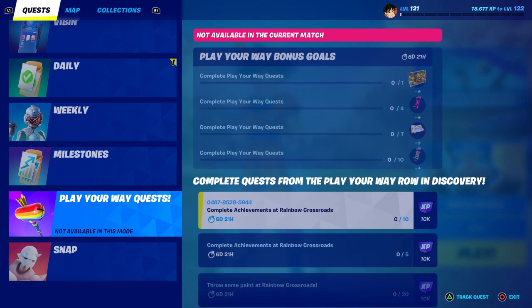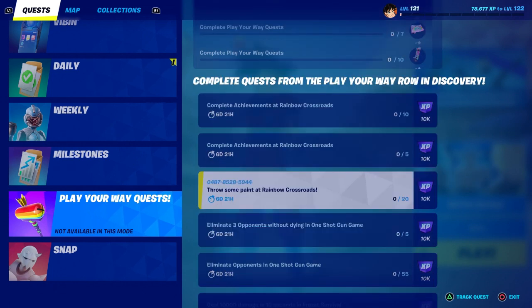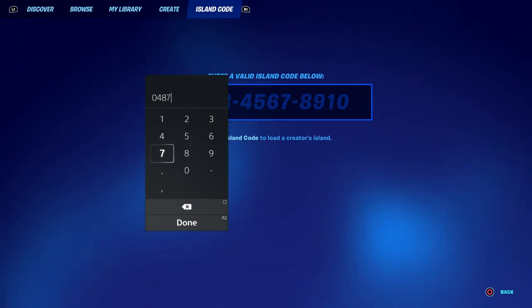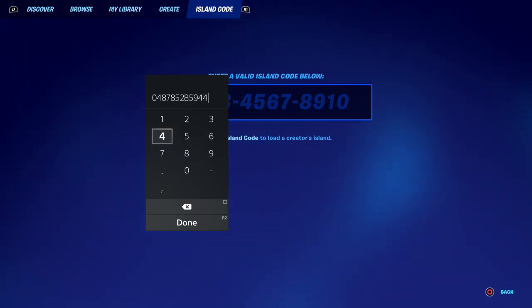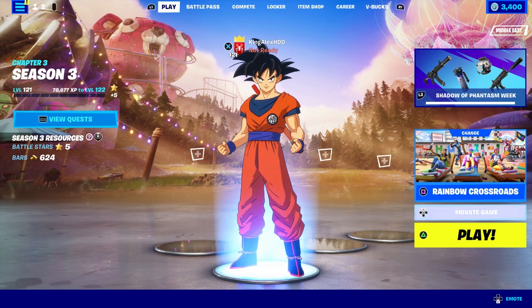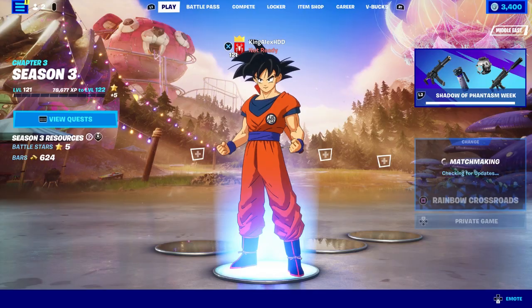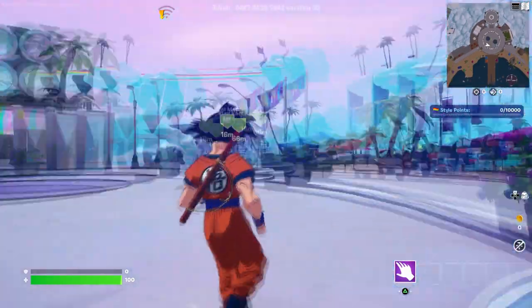It says 'Complete Achievement at Rainbow Cross Row.' The Rainbow Cross Row is kind of hard because you don't really know what you need to do most of the time. You do need one more player, but that's later on. I'm going to show you the solo one first. So make sure you guys enter this map code right here, and basically we are going to start it up.